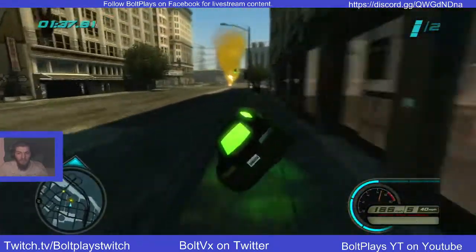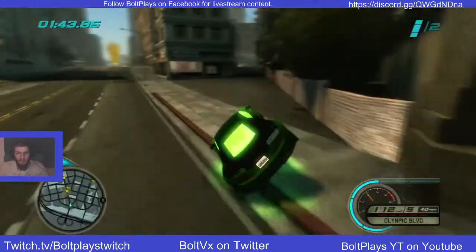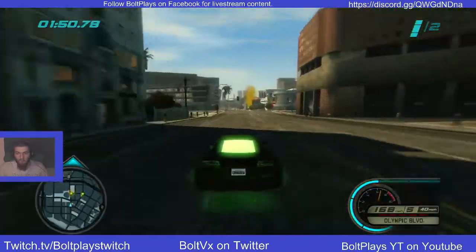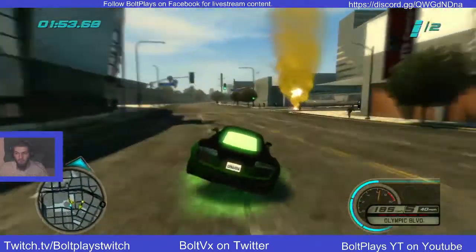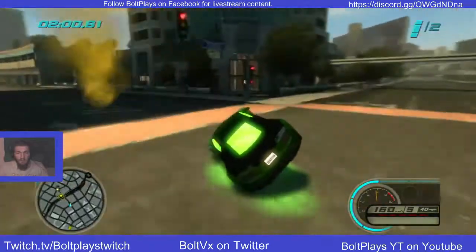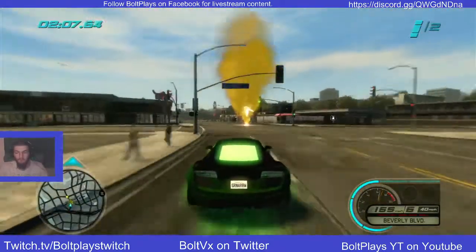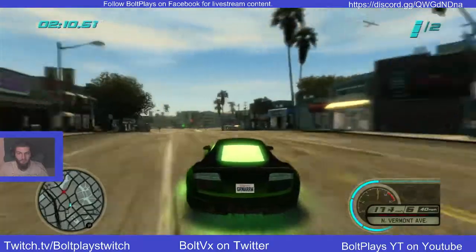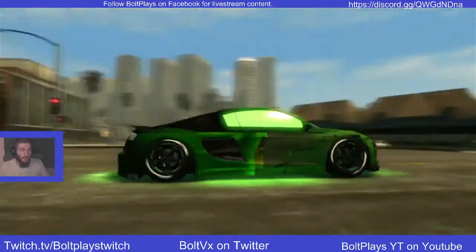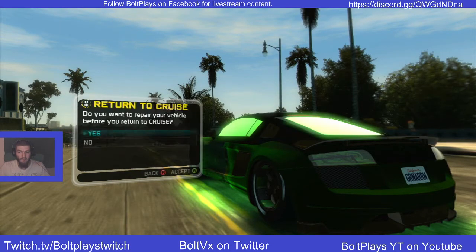So when you're in these races and you have people all around you, this isn't even doing justice - you need other people to race with you so you can see the actual power of this. Because once you hit the straight away, you have that speed built up, you can toss it off the line and grab a slipstream and take off. That's basically how this works. It was team-based - you had to race with other people for it to be effective.